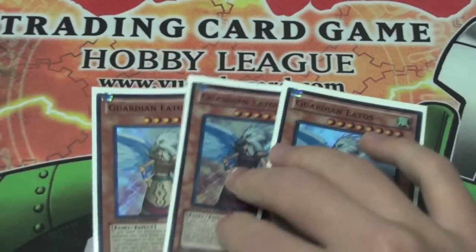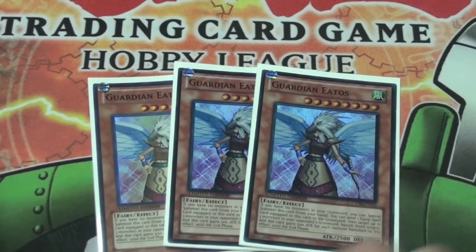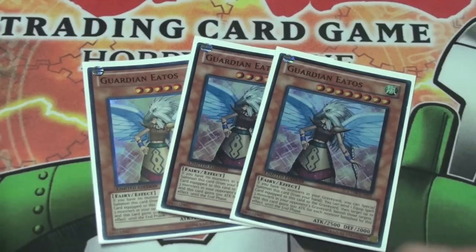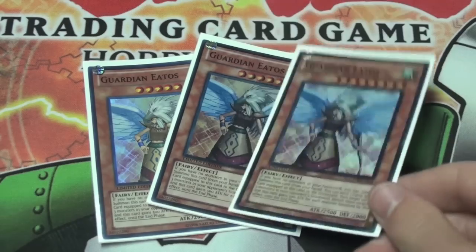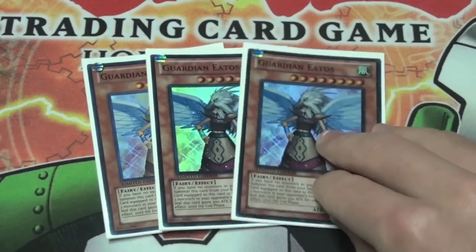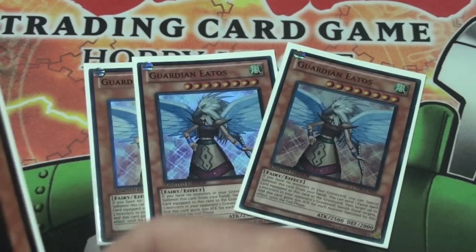For the main deck we have 3 Guardian Yardos. If you don't know what this does — if there are no monsters in your graveyard you can special summon this card from your hand. So with the Gladiator Beasts going back to your deck and the Dimensional Fissure getting rid of all monsters that do go to the graveyard, it's a very good thing. A Beat Stick for 2500. You don't use your equip spell card effect, but you can if you really want to.